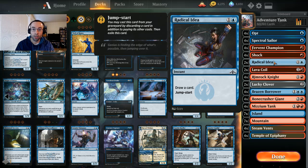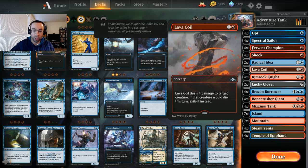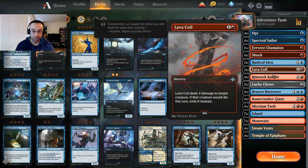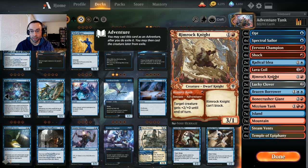Radical Ideas also has jump start, so we can always cast it later game from our graveyard by discarding a card — probably a land — to get those prowess-type triggers. A little bit of removal: we've got a couple Lava Coils, dealing four damage to a creature which then goes to exile. Four Rimrock Knights is our first adventure spell — it's a knight, so it synergizes with Fervent Champion, and the instant side gives target creature plus two plus zero until end of turn.